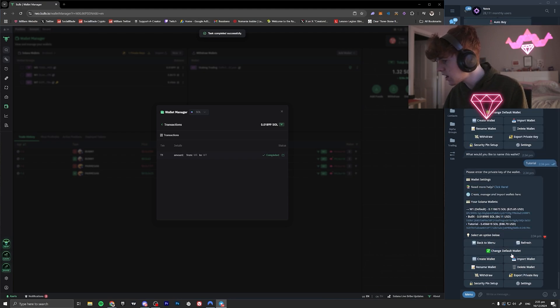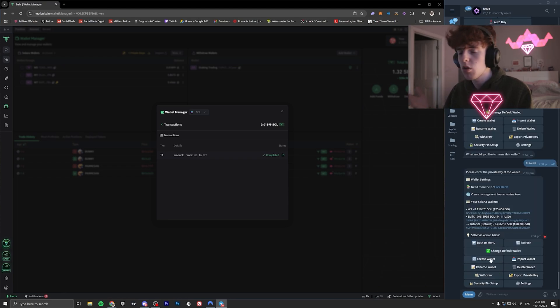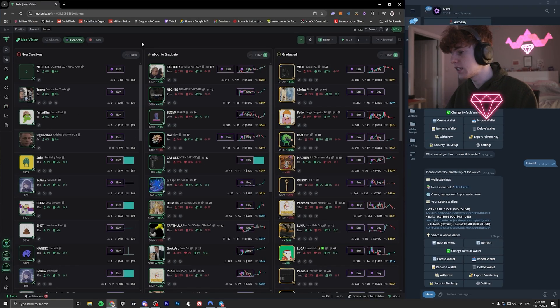Now let's go into wallets and change the default wallet to 'tutorial.' There we go — basically all of our transactions will now go through on the tutorial wallet. Now that we have Nova set up, let's go into what the best settings are.